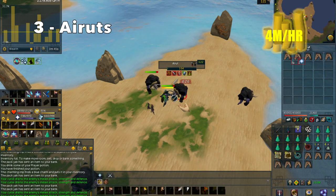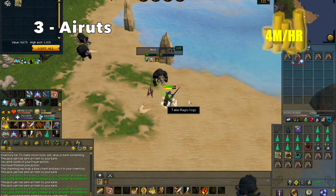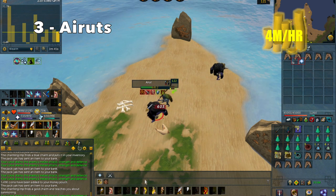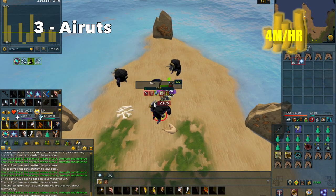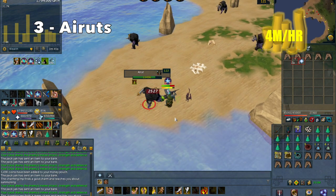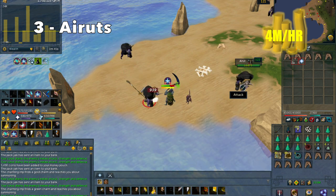At number 3, I have Eretz. Eretz require 92 Slayer to kill, but they do make you up to 4M/hr and they have some pretty good drops. They drop a lot of Rune Salvage — huge and large Rune Salvage — which can be alched for pretty good value, and they also drop a Medium Spiky Rune Salvage, which can be alched for about 24k. They have a pretty good coin drop of 2,000 to 10,000 coins, and they drop Serenic Scales. They are really famous for their Razorback Gauntlet drop, although it is really rare — I've killed a few thousand and only got 2 or 3 — but they are worth 2M, so if you do get them it would really boost your GP per hour. Overall you can expect around 4M/hr killing Eretz.